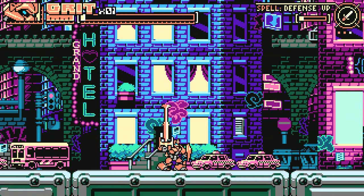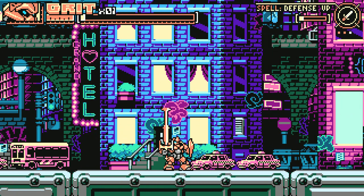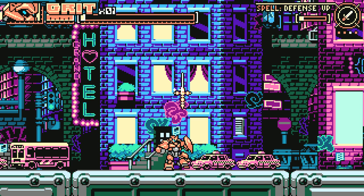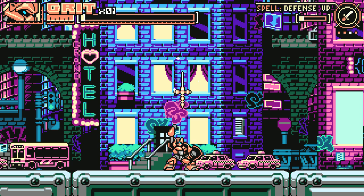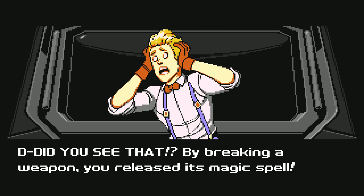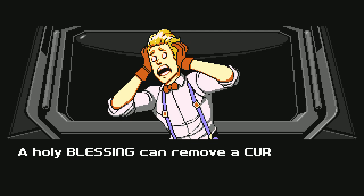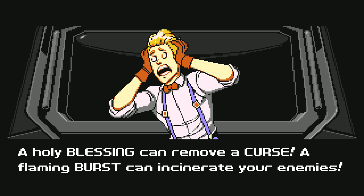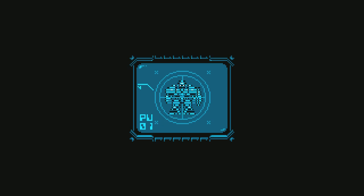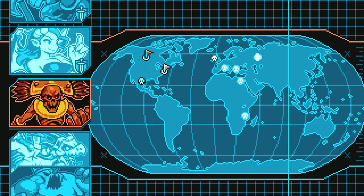In the end we won out! And for our troubles we get... I think it was a Poniard or a Stiletto. I think it might be a Stiletto because, you know, it'd be a Succubus weapon - that's probably what they would use. Did you see that? By breaking the weapon you release its magic spell. A holy blessing can remove a curse, a flaming burst can incinerate your enemies. I have things to say about the curses.